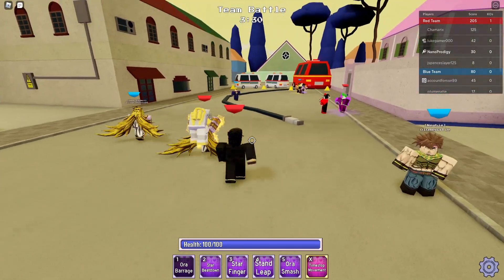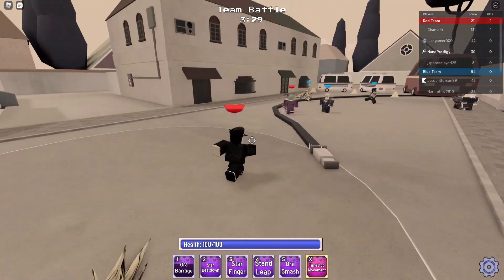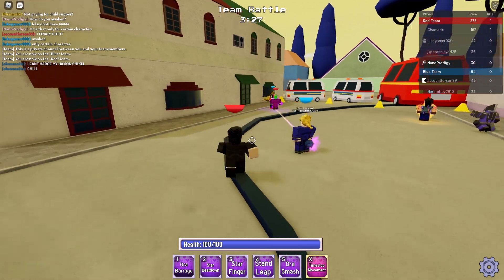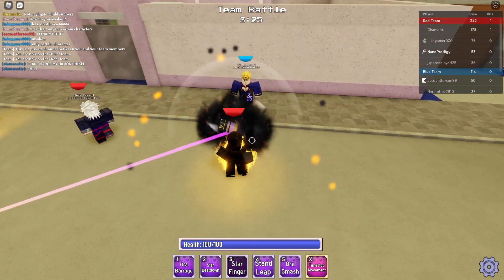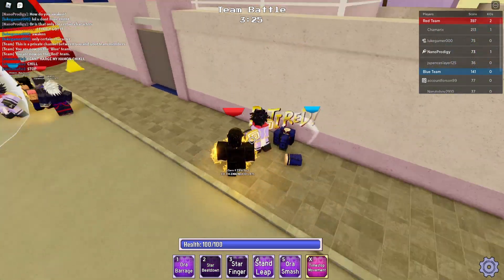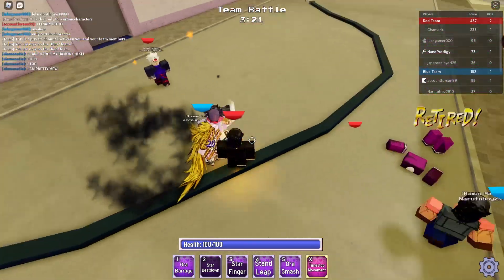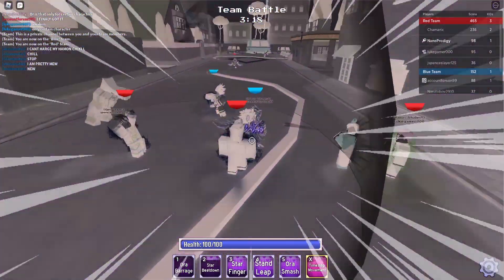This guy's got the full set — Over Heaven and the World Over Heaven! He's just going to time stop me, he does not care. Let's go ahead and kill this Giorno. Star Finger, stun him up, Star Beat Down — and he's dead already. Damn, I do so much damage. Either they're low or we just deal a lot of damage. Go ahead and Aura Barrage here.